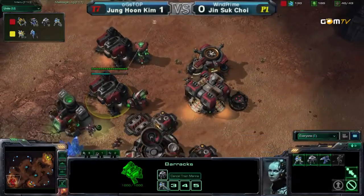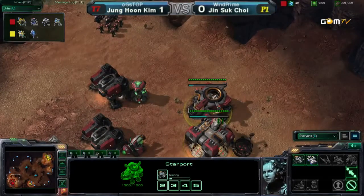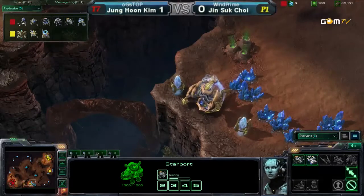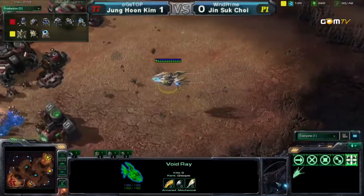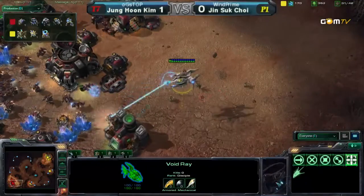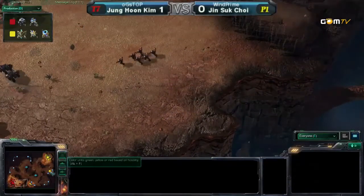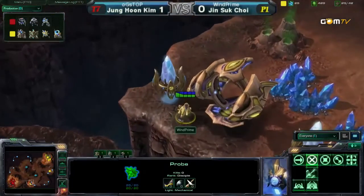Our Terran player is a little bit shaken up, maybe making too many Marines and then canceling them. Does canceling units in this game actually cost you money? Canceling a morphing unit costs you money — like Banelings and stuff. But canceling a unit in a structure while it's building does not cost you money. Here comes another Void Ray. He should not even try — this surface area is going to allow the Marines to take it out. And that's what you get. I don't know if our Protoss player is going to do too well — it was all a failure.